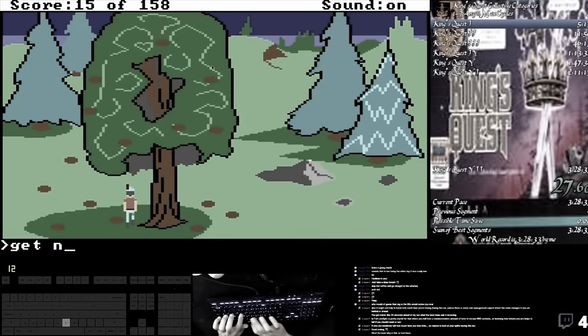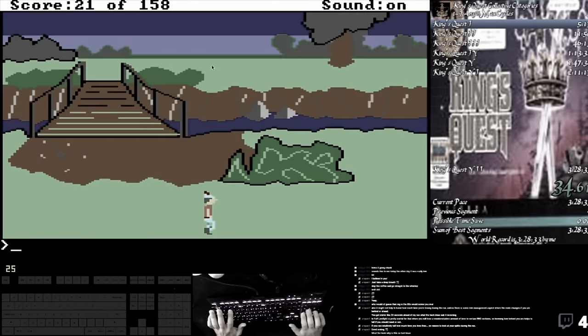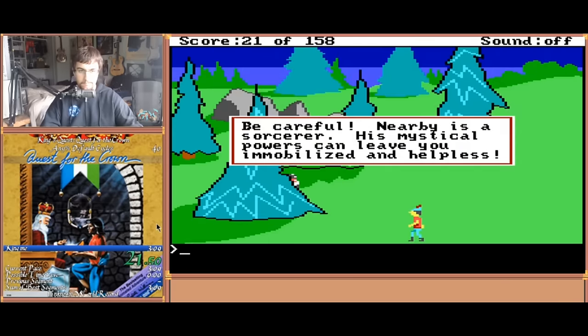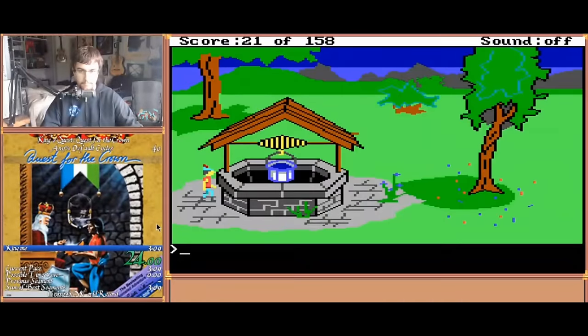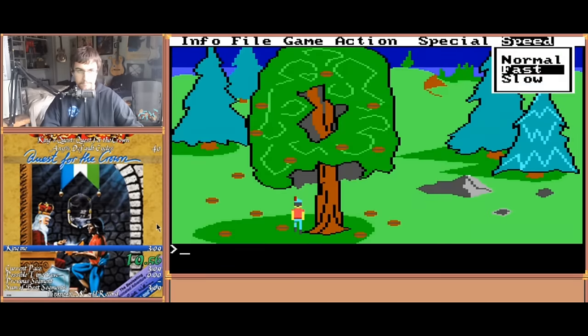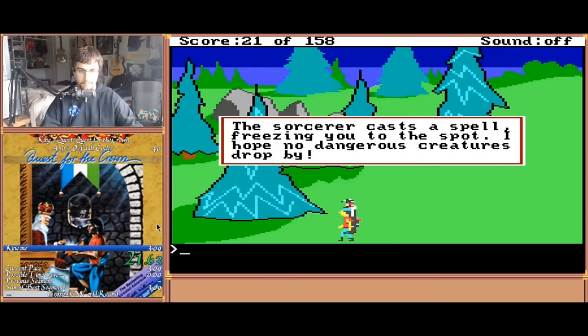Previously, after getting the nut, runners would zip right to get to the troll bridge — this involved starting and stopping repeatedly so they didn't overshoot the screen. In this world record, Chuck zips left, eventually hitting a tree stump. From there, you can just press diagonal down to shoot across screens and end up at the well. The only downside? Your movement can be stopped by the sorcerer, whose presence brings up text boxes you have to dismiss, and who can also freeze you in place for a moment. He has a 73.7% chance of appearing.